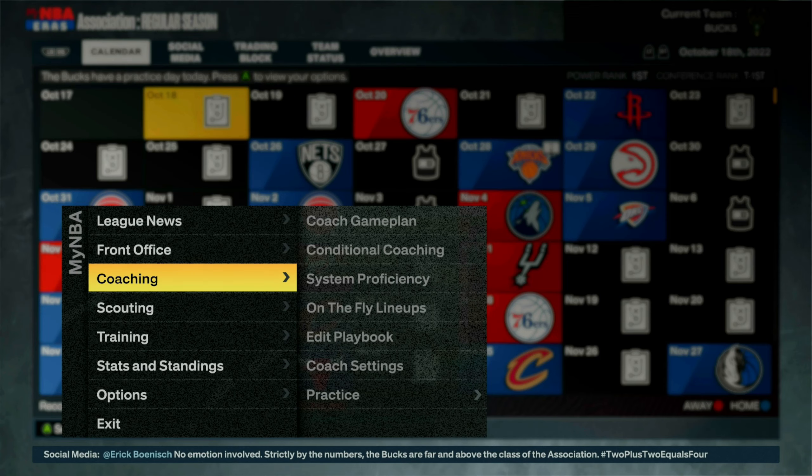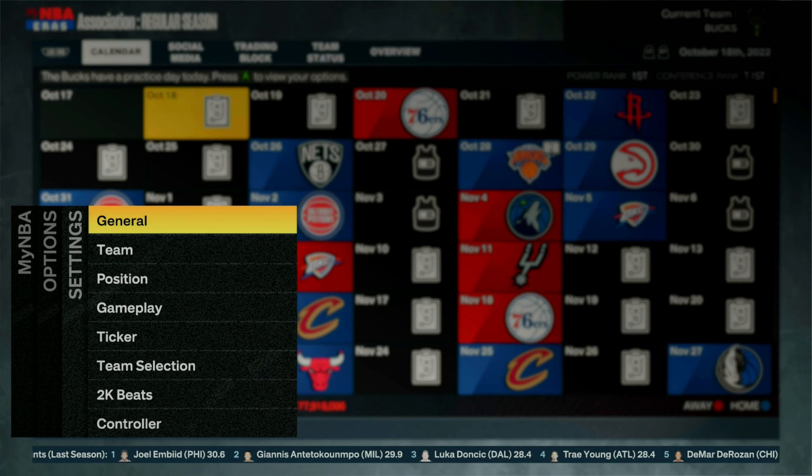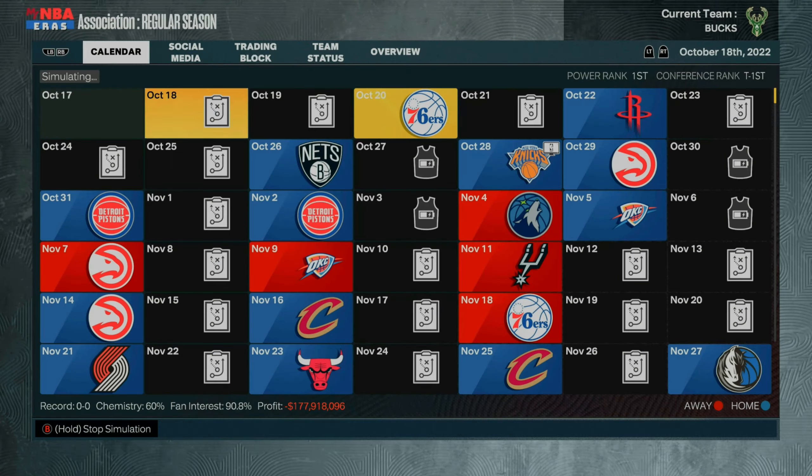Confirm those changes and back out. Next, go to your Coach Settings and put timeouts on Manual — this saves time because you don't want your coach calling timeouts during the glitch. Then go to Options, Settings, General. For this first glitch, start at 12-minute quarters. After the first run, set a 15-minute timer and go down one minute each time you do the glitch, because spamming the same time won't give you VC. It resets after every 15 minutes, so start at 12 minutes and go down each run until the 15-minute timer goes off.